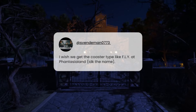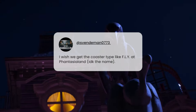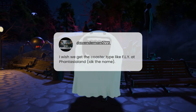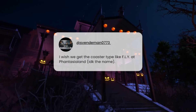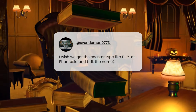Svendiman says they wish we could get a coaster type like Fly at Phantasialand — I think it's a Vekoma. It's kind of a side-loading flying coaster that gets really good reviews. Hopefully we get more ride types — I think we will, and we'll see a lot of the modern stuff. Planet Coaster launched seven or eight years ago, so I think we'll see a lot of new content coming in this new game.